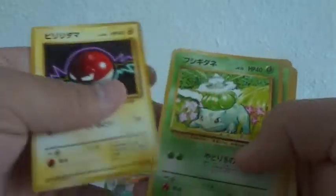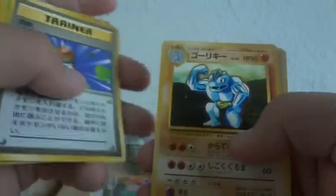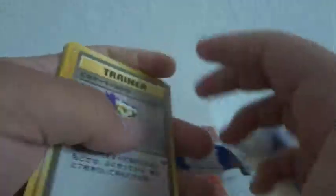Voltorb, Bulbasaur, Ivysaur, trainer, Weezing, Dugtrio, Caterpie, trainer, Machoke, and another rare — I think this is called Professor... or Imposter? It might be that one, I don't know.